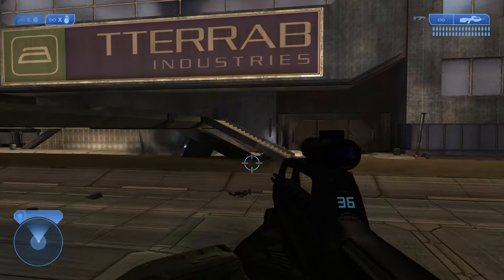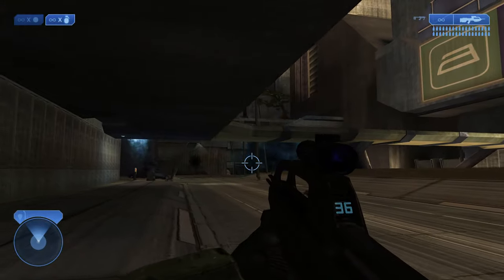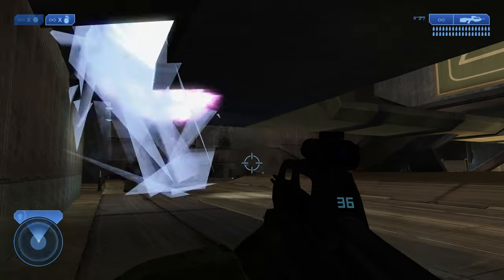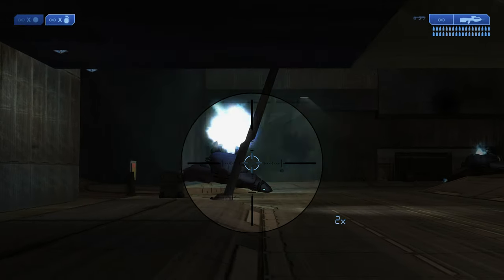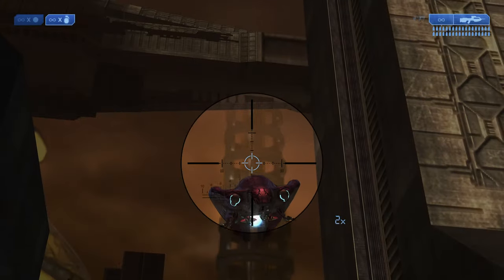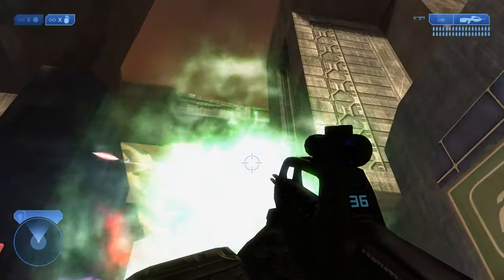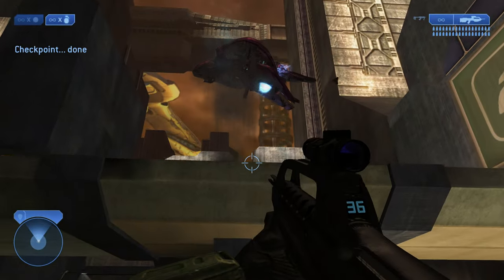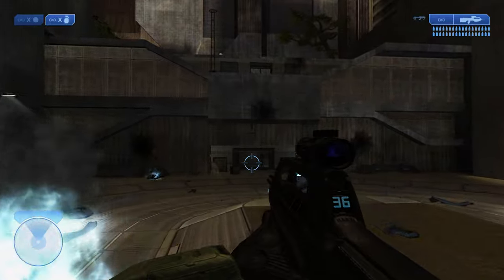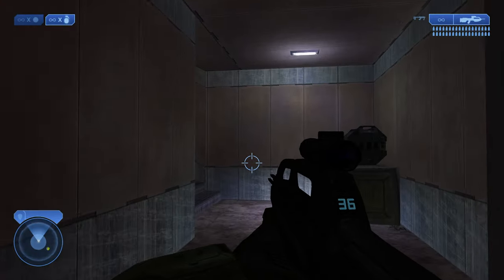There are two wraiths in this section — we'll take out one over here, fly into the section, and there's another one at the far end. There's also a third wraith that comes in as a reinforcement once you take out the first one, so three wraiths total. Then look up towards the sky because a phantom comes in and drops off two ghosts. We can actually take out all the ghosts and all the turrets off that phantom by just firing a bunch of rounds at it with our scarab gun.